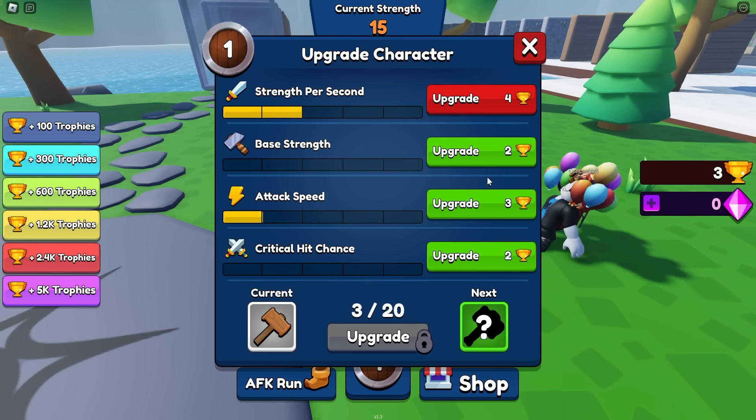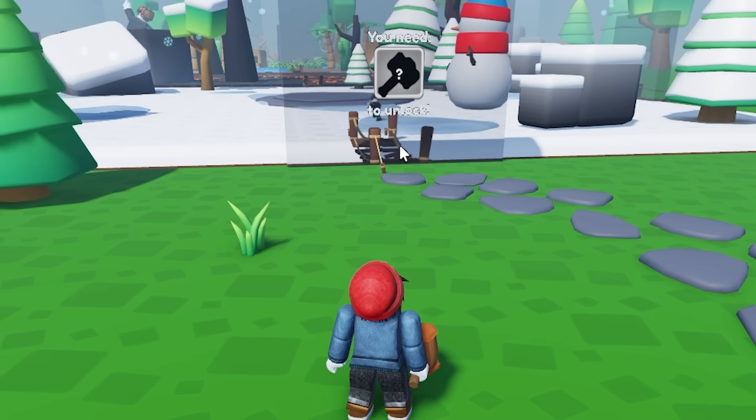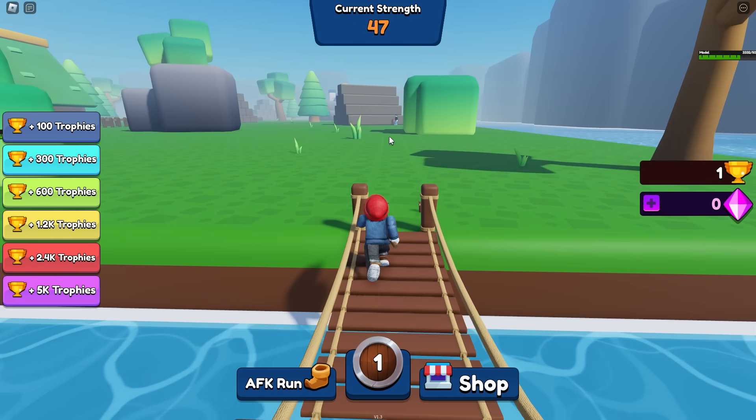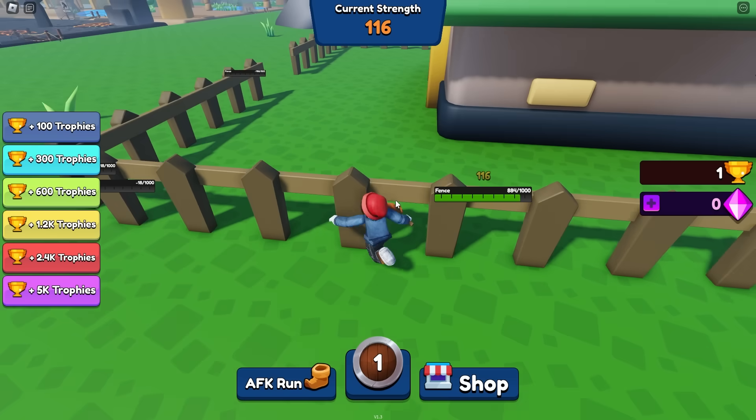The last wall did take three hits, but I did get another five trophies. So that means I can buy some attack speed and some base strength. After 20 upgrades, we get the next hammer. So now I just hang out and look at what's to come, and maybe go explore over here a little bit. Turns out you can actually break some of this stuff — it just takes a long time to do so, at least right now.